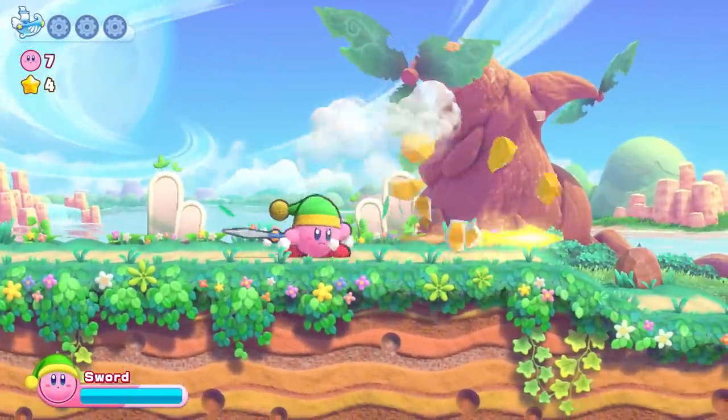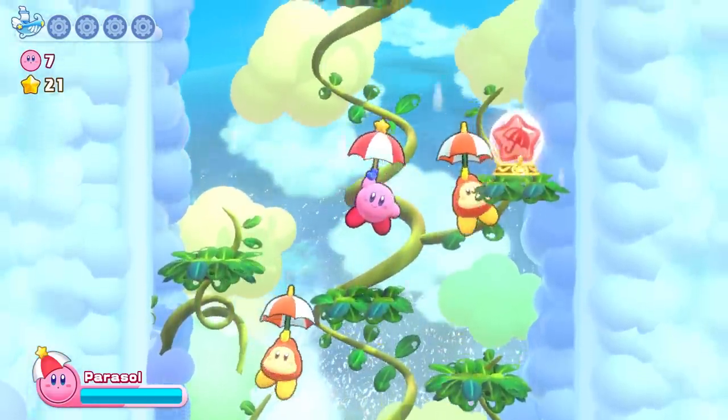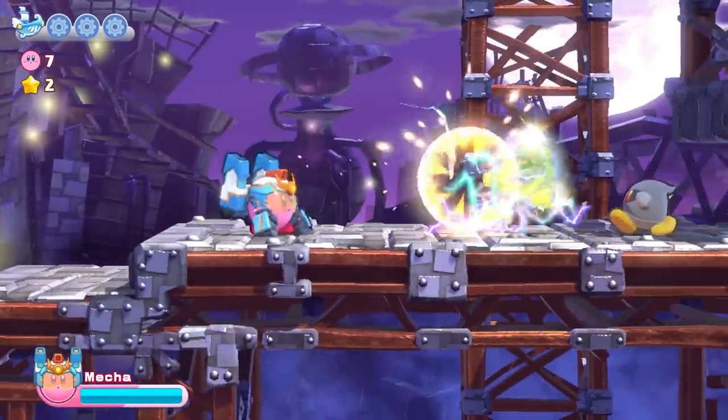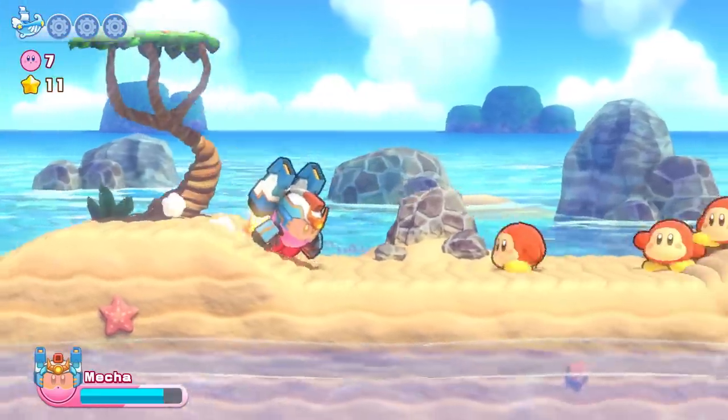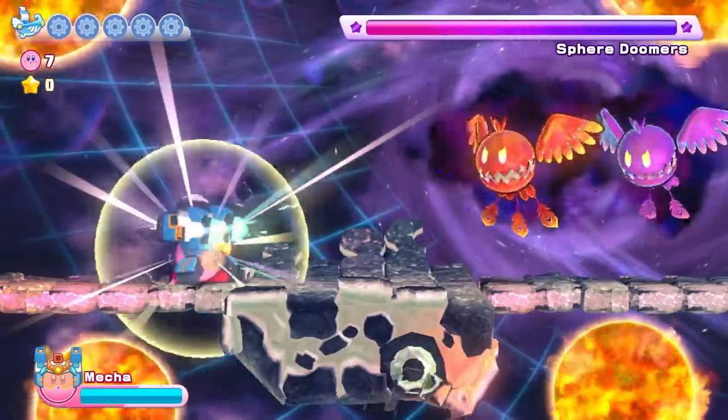In addition to Sword, Whip, and other familiar copy abilities, the new Mecha copy ability makes its debut. Blast foes from a distance or punch them up close — it's packed with other powerful moves as well.